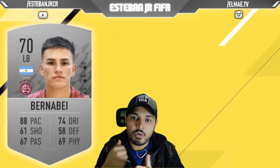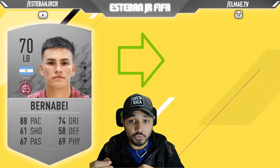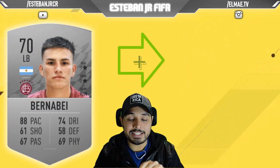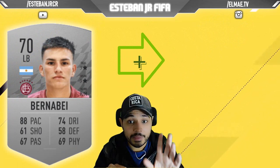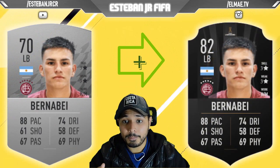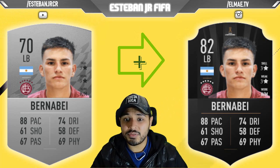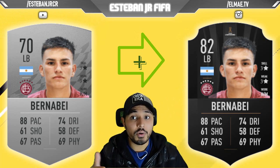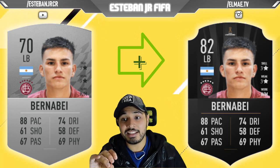Later we have an Argentinian and we are talking about Bernabé. He plays in Lanus. Look at his pace — 88 pace, 61 shooting, 60-70 passing, 74 dribbling, 69 physics, and his work rate is high and medium. To be honest he is really really good and I think you can sign him really really cheap.